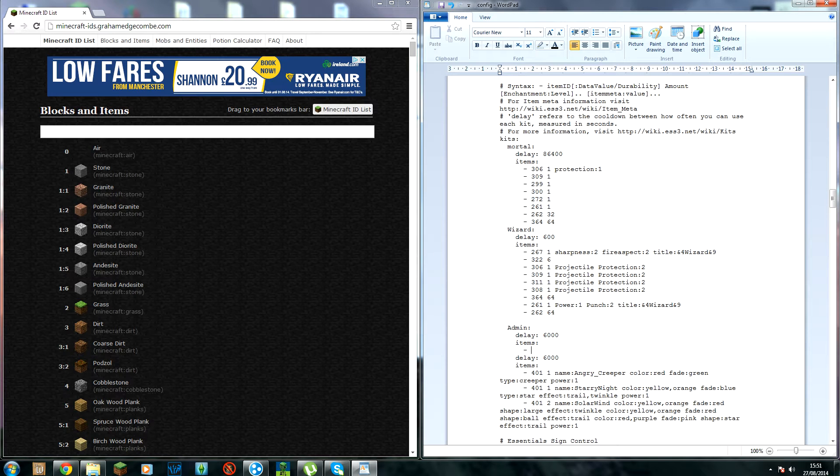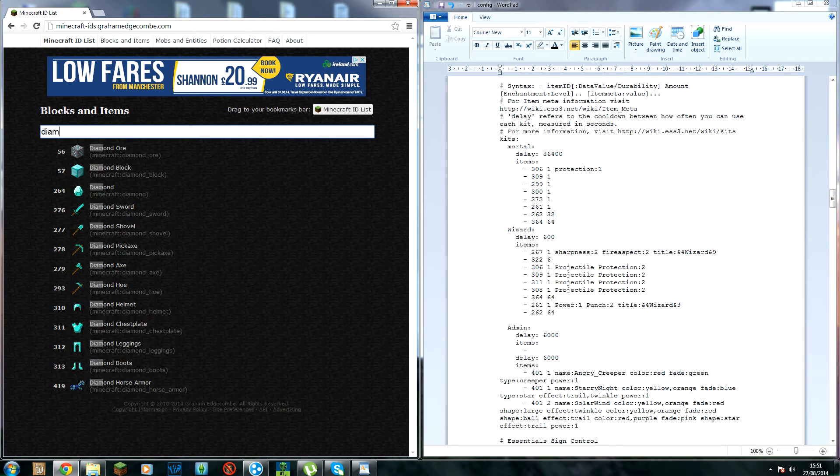Kit admin should have a diamond sword — that's ID 276. Set the quantity to one, then add enchantments. We'll put Sharpness, then on the next line Fire Aspect level two.